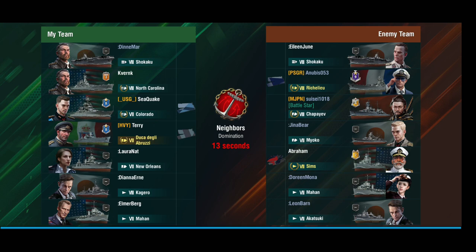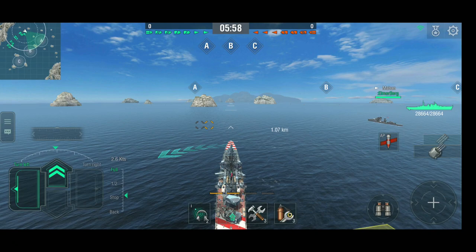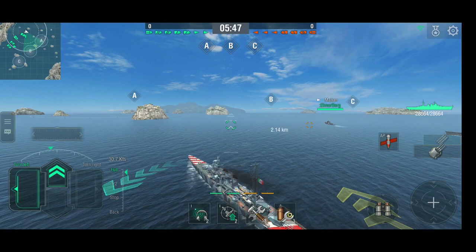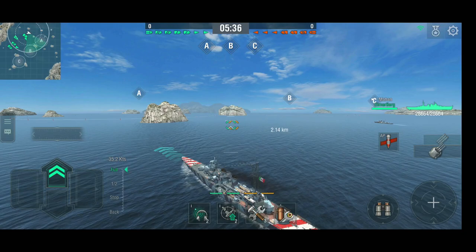Okay, enemy carrier but it's a bot. We've got a Shchepayev here and a Sims to take care of — the rest is relatively harmless. We'll go for A and see what we can do. The armor-piercing is relatively ineffective at range, so you really need to be at mid to close range to make it work against light cruisers and destroyers. I'm going to stick with AP because I'm expecting to see destroyers first.